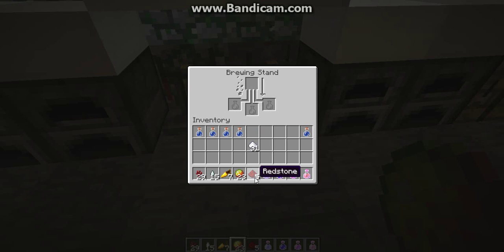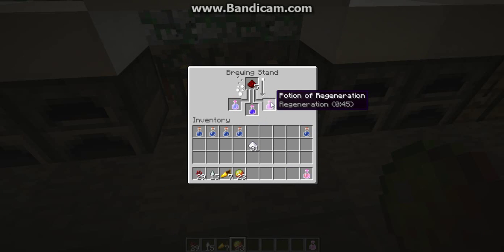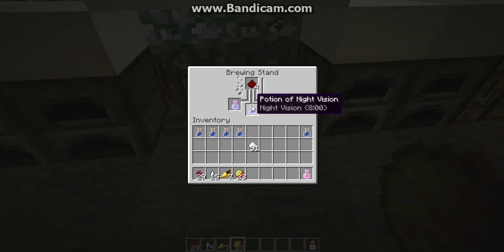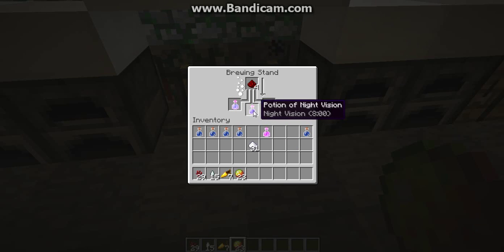We get some redstone and we will show you how to make it last longer. And now the swiftness is 8 minutes, the night vision is 8 minutes, the fire resistance is 2 minutes. Wow! And we will make the fire resistance potion again.